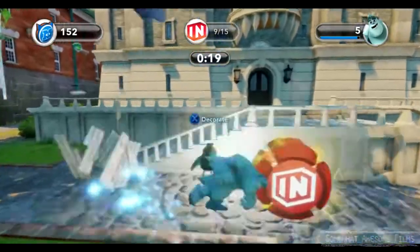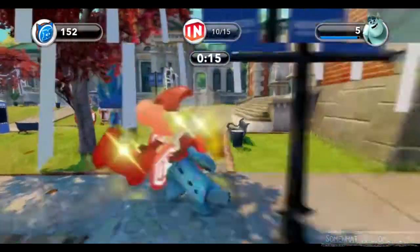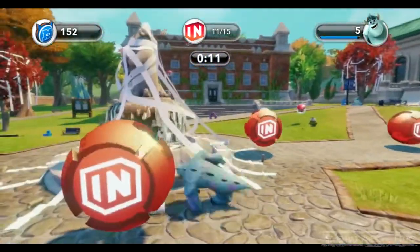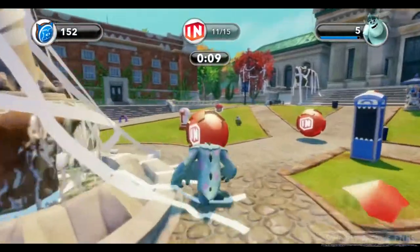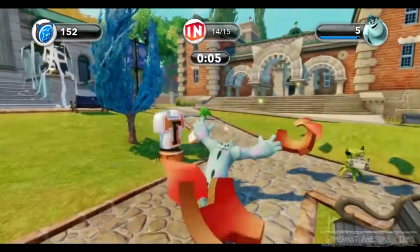The problem with this — or the annoying thing is — that Sully's move locks on to whatever's nearest to him. So if you're going for a shove, like here, I want to destroy the thing, not hit that poor student who's in the way. Get this one, get this one, I'll roar at this one. There we go.